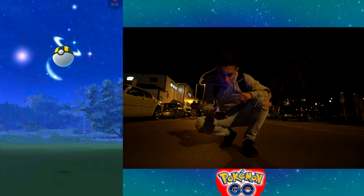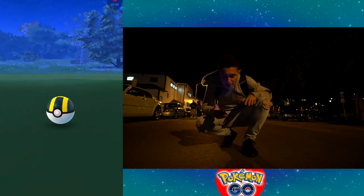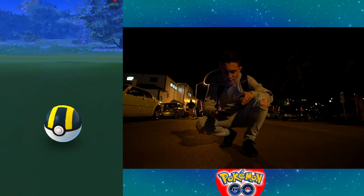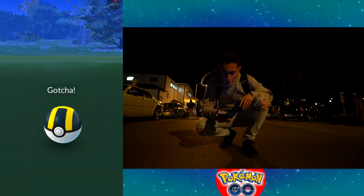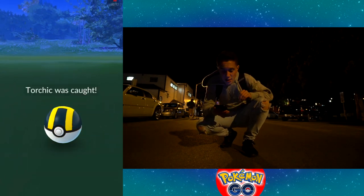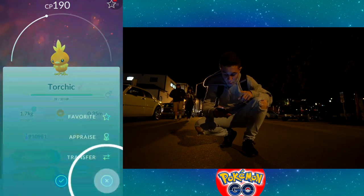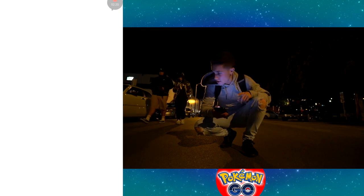Pineapple Berry, Ultra Ball on the Torchic. We still don't have Combusken in the Pokedex. We're close to a Blaziken. We're actually at 81 candies on our way to Combusken, and we do have a really, really good IV Torchic to evolve, so we'll be getting that soon.